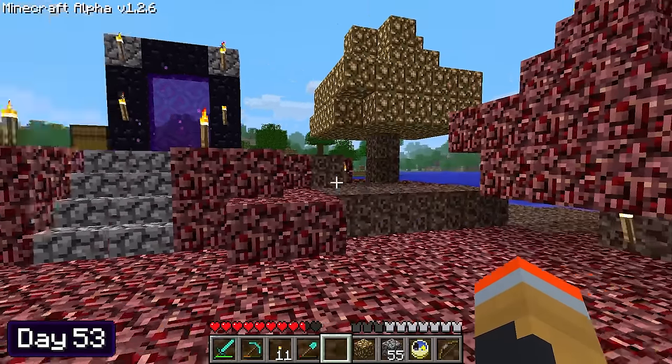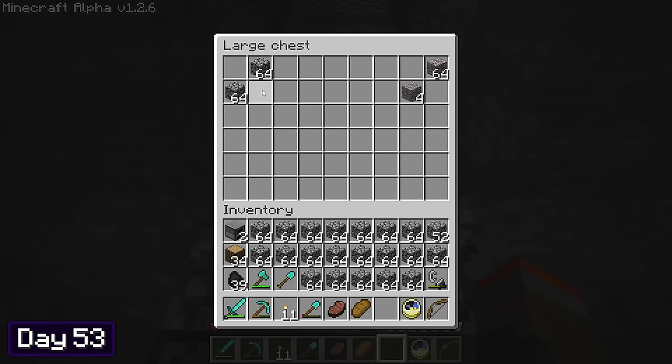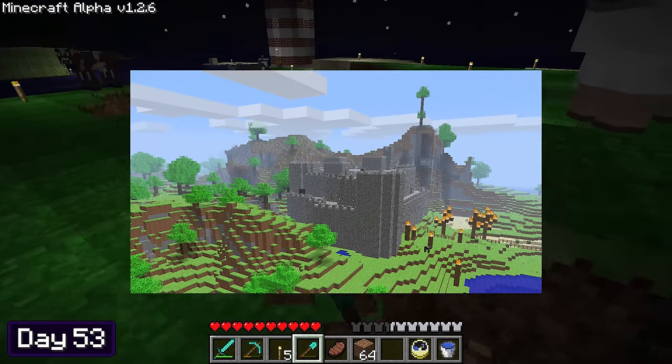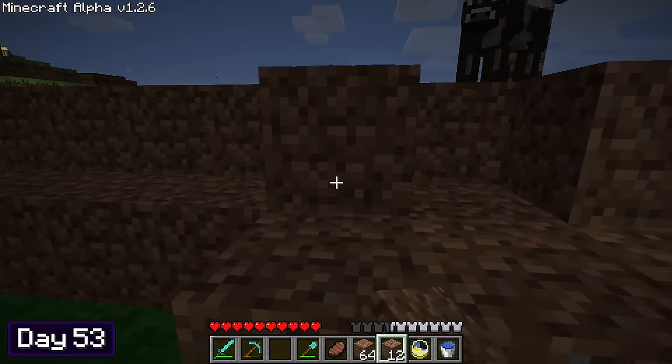With that being said, the nether island was now officially complete and it was finally time to move on to the next project. I headed home, stored away all my items, and went down into the mineshaft to get a bunch of cobblestone. Another classic build that most Alpha worlds had back in the day were castles, so I thought making one at Forest Fire Avenue would be a cool idea. I started off by digging dirt to flatten out the surface a bit, and did some terraforming so the land would keep its natural look.